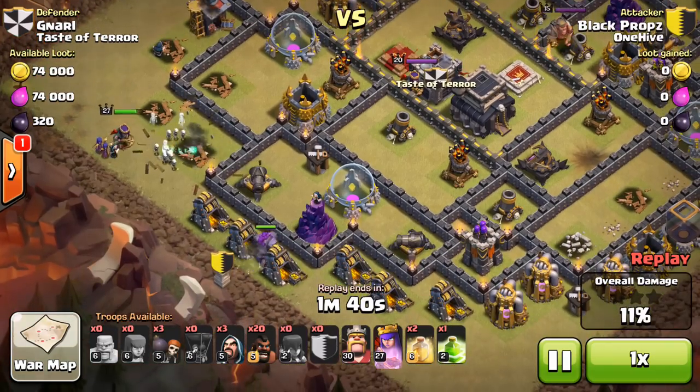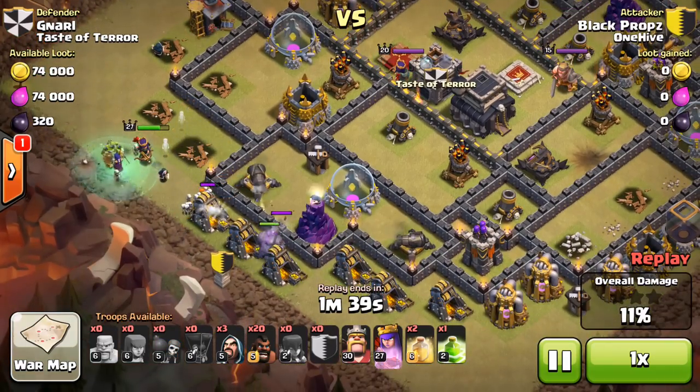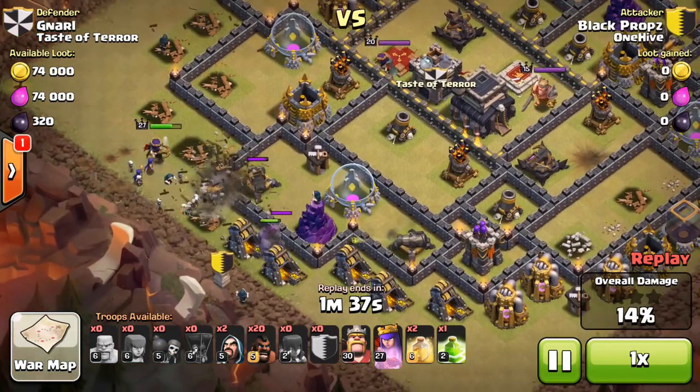Remember to bring a few barb archers to distract all those troops. You see the witches go down, backed up by the queen — they're going to take care of all those CC troops. A few wizards help out with some splash damage. Sometimes it takes a moment — don't panic. The witches, especially if they have a witch in their CC, are battling for control, going back and forth. But your queen is the tiebreaker — she shoots so quickly that you will overwhelm them.